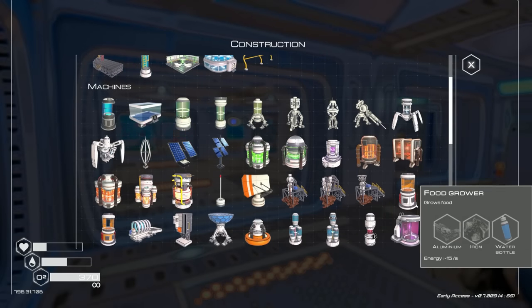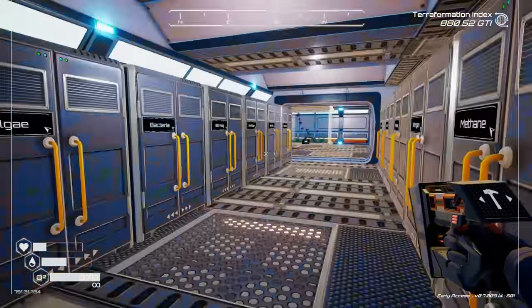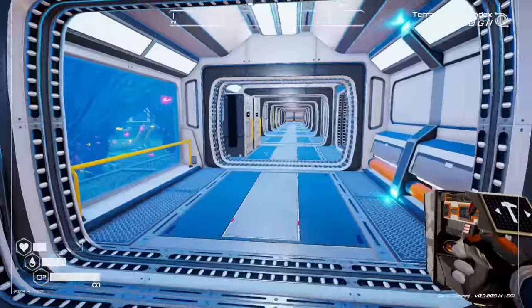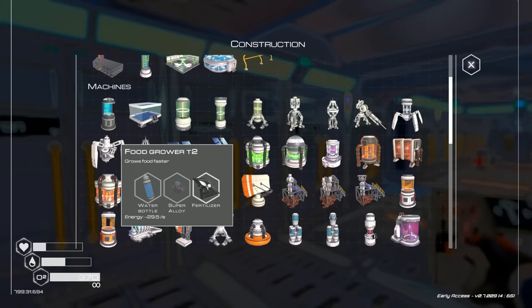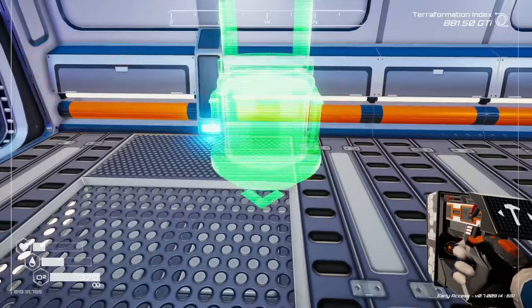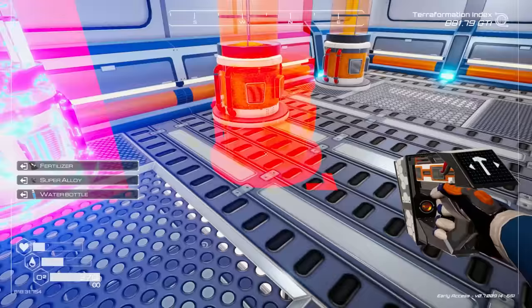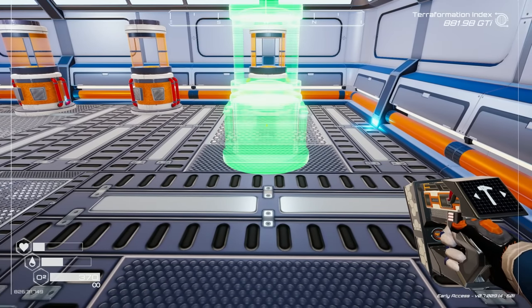What do we need in order to get more food grower tier twos? Fertilizer, super alloy, and water bottle. I don't know that I actually have any fertilizer — yes I do, one. So we only have a couple. I'll go ahead and build six of them. I don't know that we'll be able to get more stuff from them. Let's grab some super alloy and a water bottle and get these going — we'll have one, two, three spread out with big open spaces.